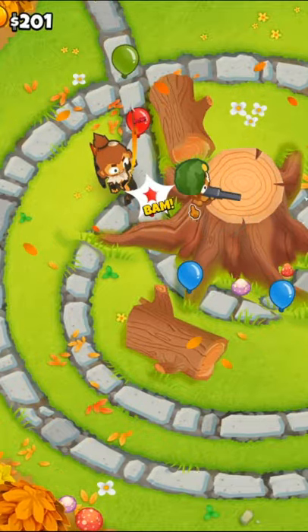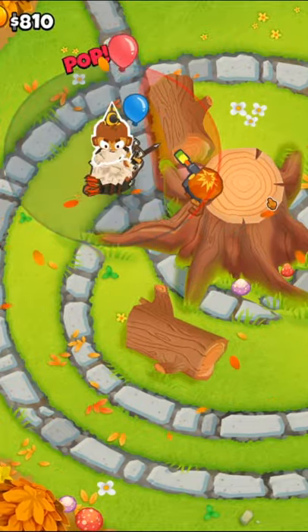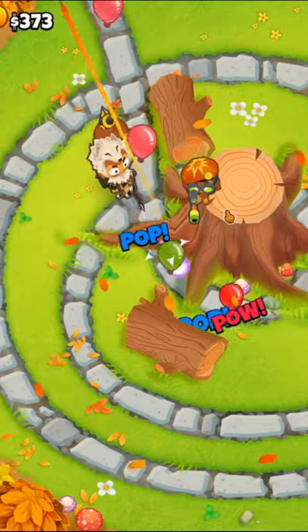We're going to start off with Quincy, and then place down a 0-2-2 Sniper on top of the stump, and make sure to get shrapnel before faster shooting.